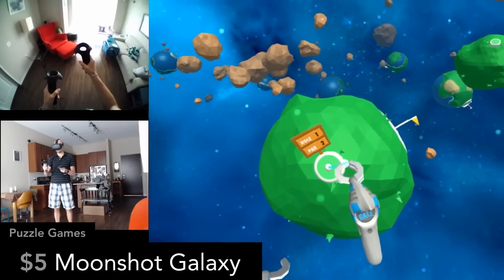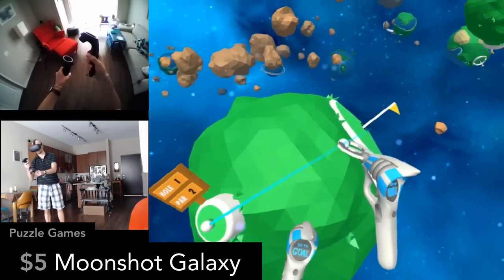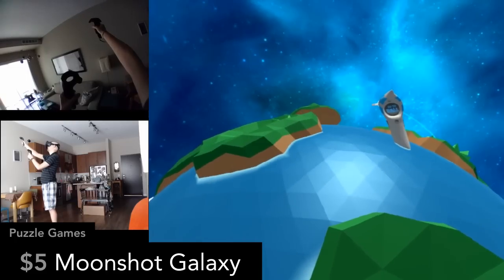Moonshot Galaxy feels a lot like Mario Galaxy, but with golf. The controls are unique — instead of swinging a golf club, you grab the ball and aim the trajectory it should take. This one is really fun.